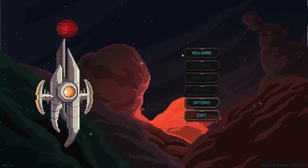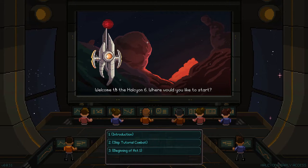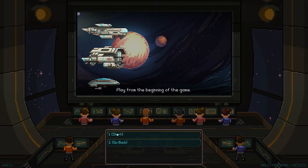You can tell Halcyon 6 obviously has kind of that pixelated, old-school Final Fantasy 4-style look to it, and I love that. That is totally fine for me. Welcome to Halcyon 6. Where would you like to start? Let's start with the introduction, I guess. Play from the beginning of the game. Yes, I think we would like to play from the beginning. It's always best to start at the beginning.